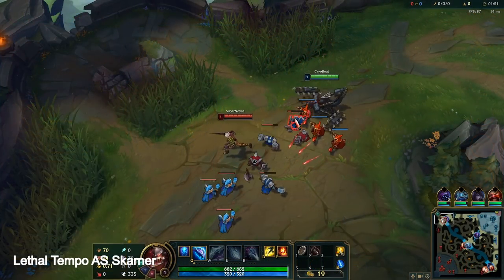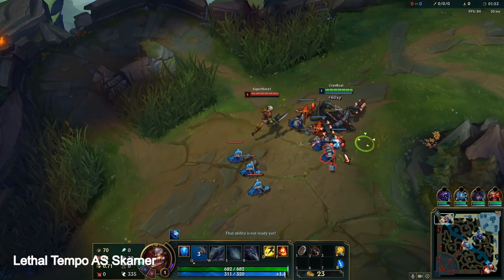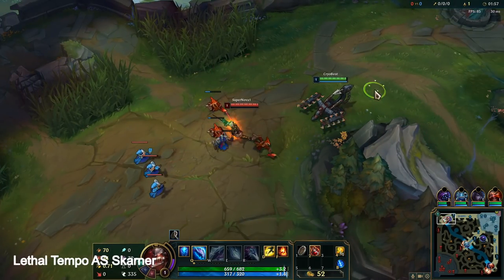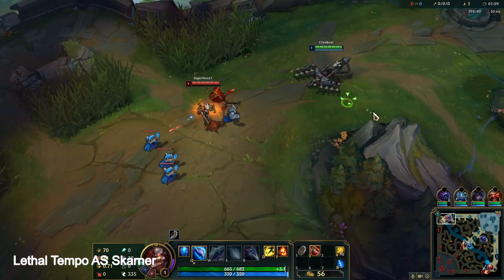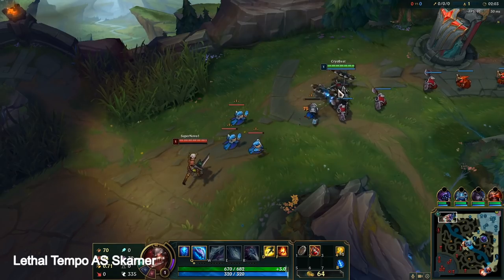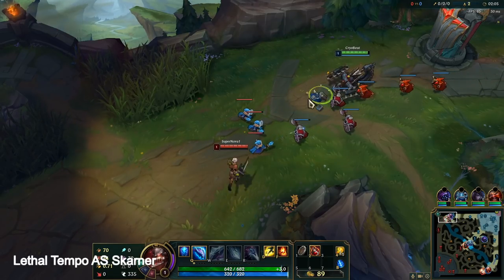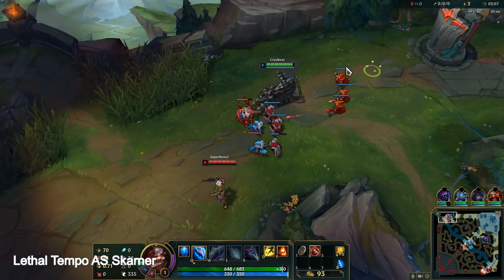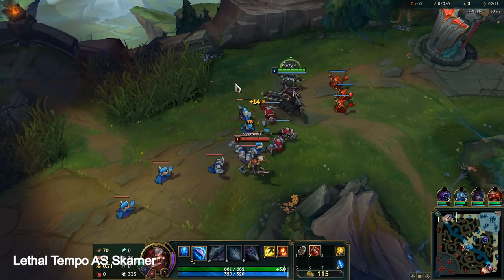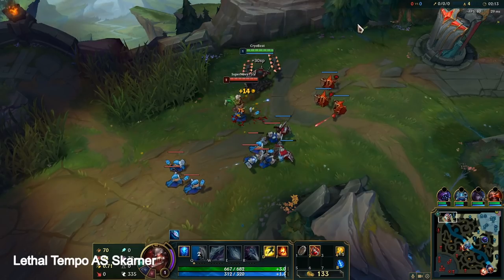Oh shit, a teamer. The saddest thing though — we just saw it — you see how much damage you do to minions with this Q? It's so sad. Rest in peace AD ratio. Q wouldn't kill that minion without my energy. All right, here she comes.